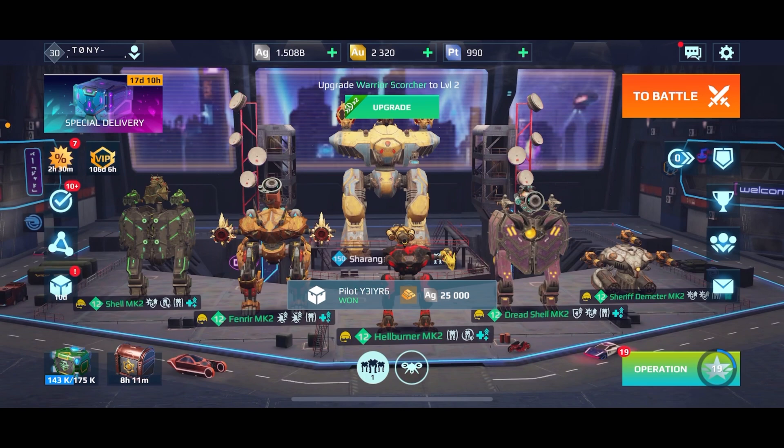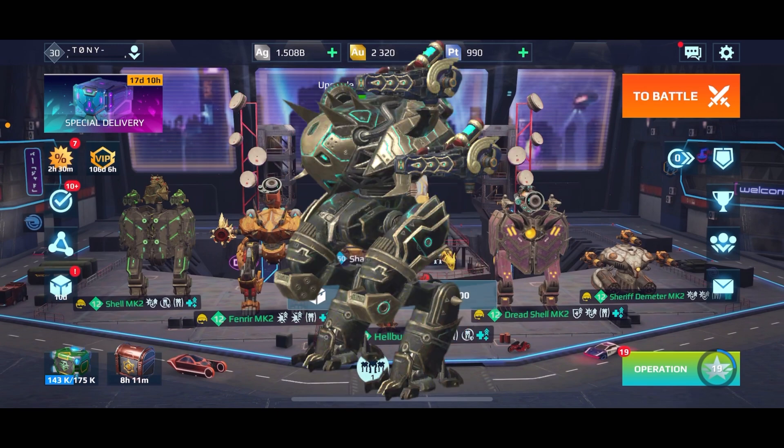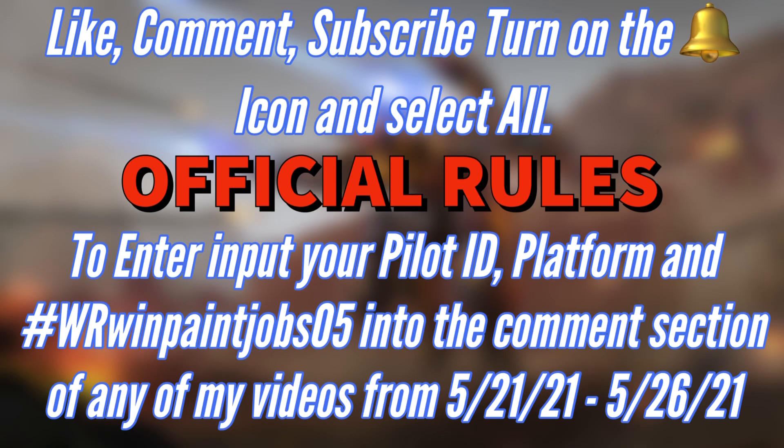Today our giveaway will be three different paint jobs. The first is the paint job for the Hawk — one of my favorites, very cool. The second is the Underworld paint job for the Revana — very amazing and goes well with the Warrior Scorchers. Last but not least, the Nebulous paint job for the Leech — really cool, it has that stellar phantom feel.